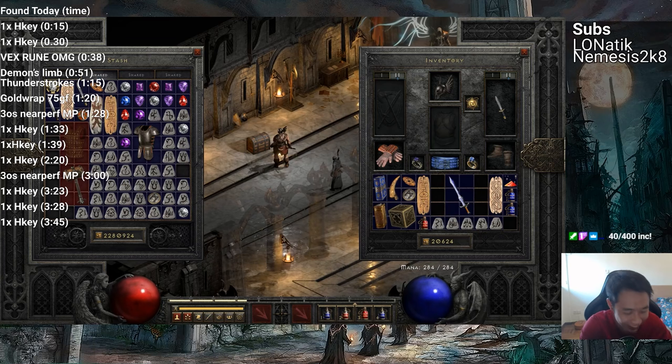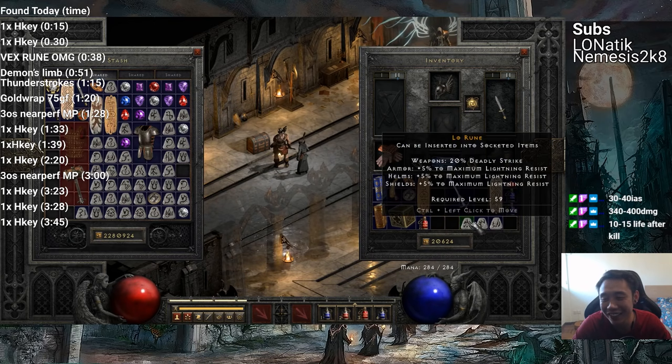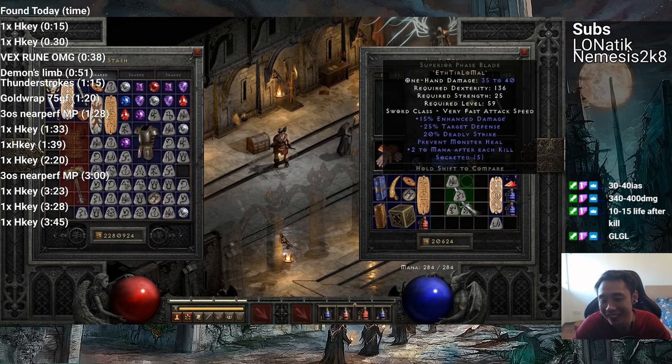Let me just double check — Grief base blade, what's this roll? Alright, this rolls 30 to 40 IAS and 340 to 400 damage. So ideally 400 damage, of course. F tier low Melrell. Alright. Here we go.